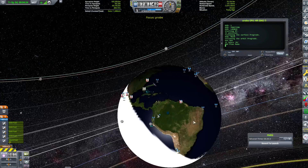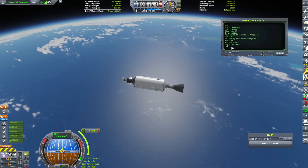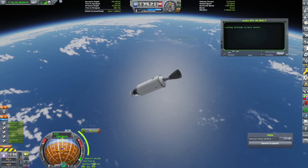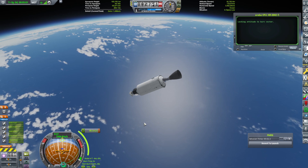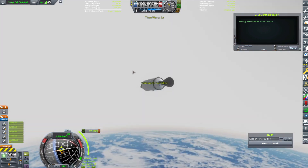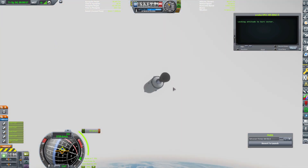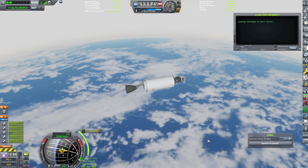We're in space, a maneuver plan made. So we can go to the map view. We have some mod conflict so it looks a little funny. We're on the maneuver node. It's only going to take us 95 meters per second to get into orbit. In four minutes, let's warp ahead to that. Something isn't playing nice with something else — maybe that's why we're not reverting back to our stage either.